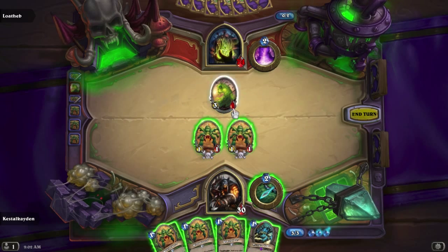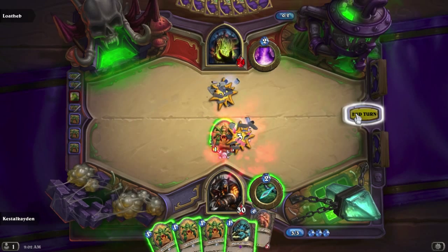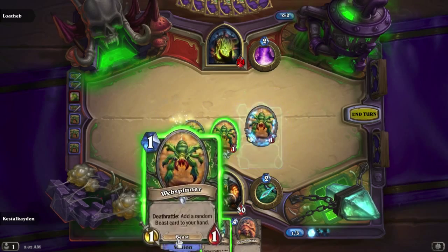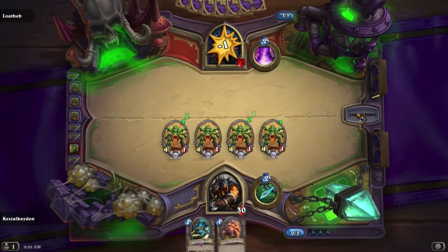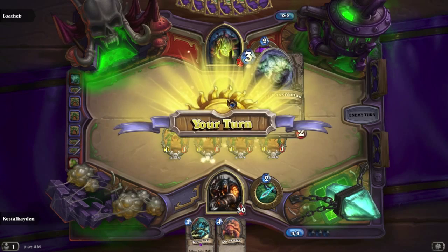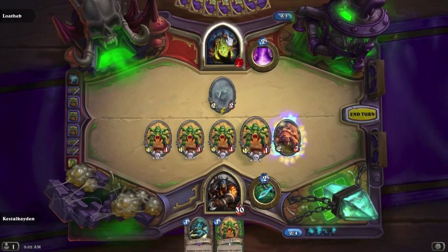Yep, Hungry Crab. Not really useful at all, actually — useless. Okay, so Oasis Snapjaw. I am going to leave the Hungry Crab out on the slim chance that he has a Murloc. Let's go. That's actually kind of horrible. Well, Snapjaw for the win.